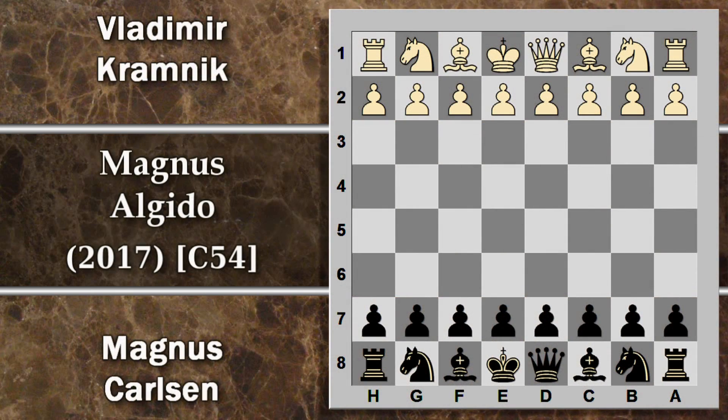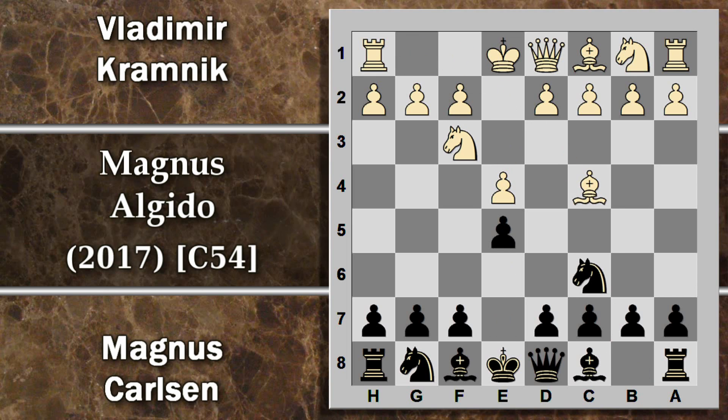Questa partita: Kramnik gioca con il bianco e Carlsen con il nero. Si inizia con un'apertura di re, partita italiana. La terza mossa da parte di Kramnik con attacco su F7. Carlsen risponde simmetricamente. C3 è una mossa abbastanza comune in questo tipo di apertura italiana, con la spinta possibile in D4 che può conquistare il centro. D'altra parte ha anche problemi questa manovra perché blocca in parte lo sviluppo del cavallo.